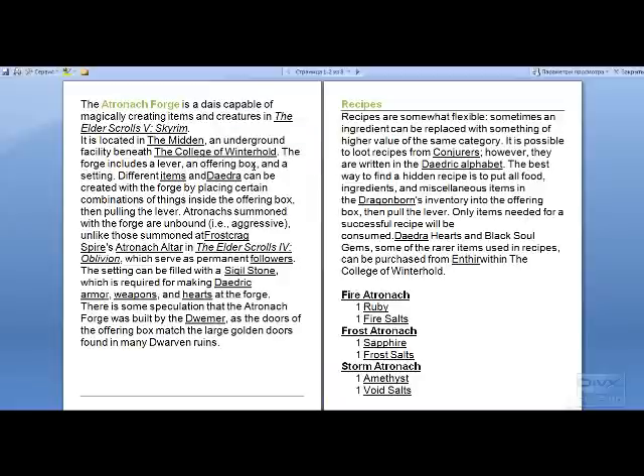The Forge includes a lever, an offering box, and a setting. Different items and daedric things can be created with the Forge by placing certain combinations of things inside the offering box, then pulling the lever.